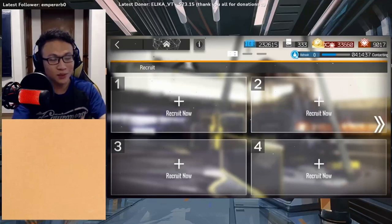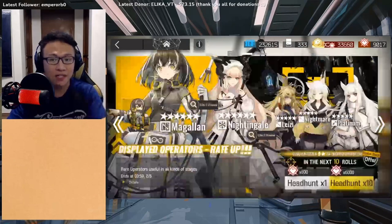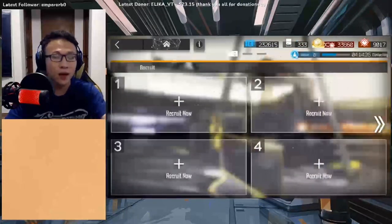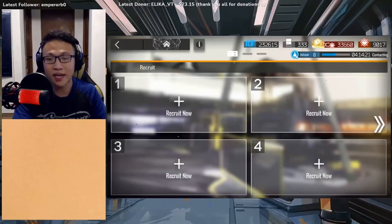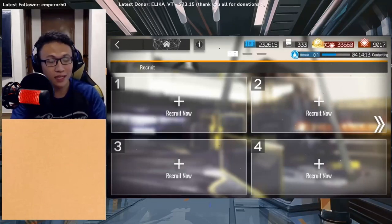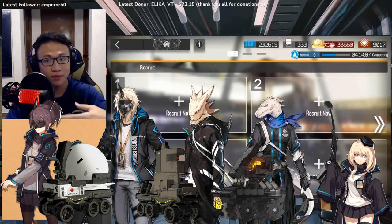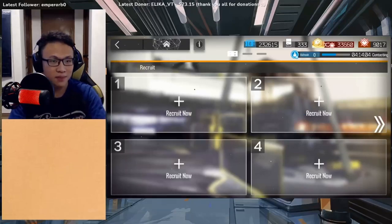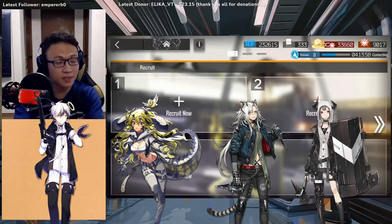So let's get started — what is recruitment? Recruitment is the place where you can obtain operators via another means. Normally you can obtain operators via headhunting banners where you spend your primogems to get them, but another way is to go via recruitment. You can get a whole range of operators from 1 stars to 6 stars, and there are even operators that are limited to recruitment only — like robots, some of the starter 2 stars, some 3, 4, and 5 stars. Specifically, we've got Amneshet, Estelle, Indra, and Vulcan that are limited to recruitment only.